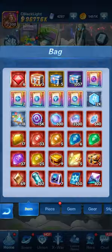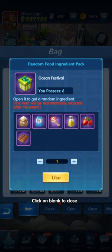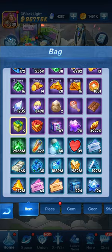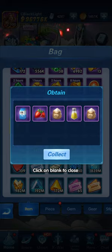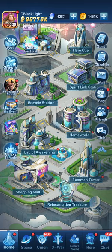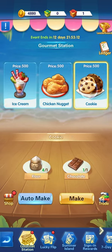First, go into your bag and then go directly into the random selection of ingredients. We're going to open all six, then go back to the Ocean Festival event — I like to call it Ocean 11.